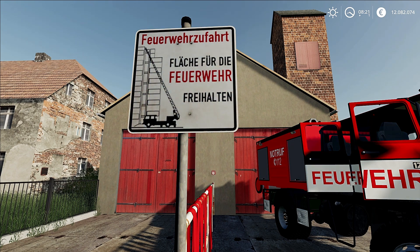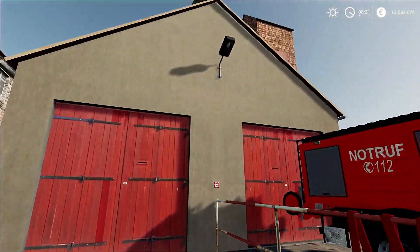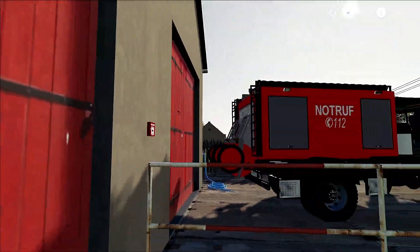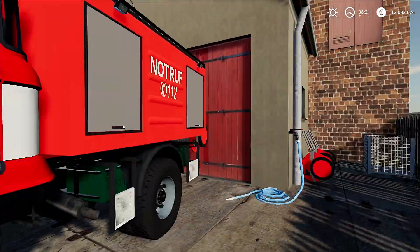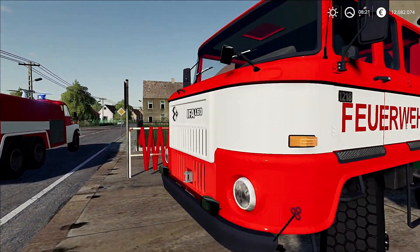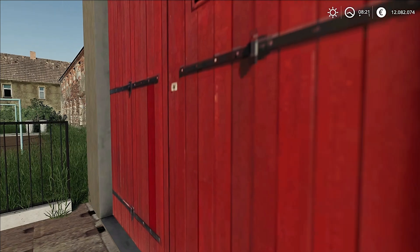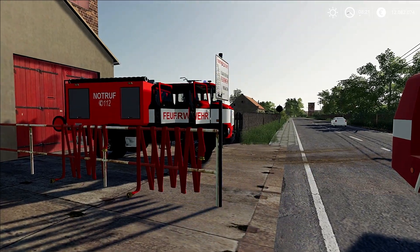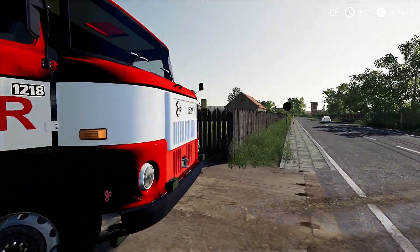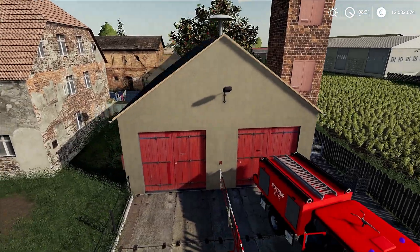Hier steht erstmal ein Schild: Feuerwehrzufahrt - Fläche für die Feuerwehr - Freihalten. Das ist ganz, ganz richtig. Wir haben hier ein großes Gerätehaus, sieht sehr alt aus. Wir haben zwei Fahrzeugunterstände. Hier vorne steht ein Einsatzfahrzeug, was man nicht bedienen kann - das kann man auch nicht wegfahren oder so. Das steht leider immer vor der Feuerwache, finde ich ein bisschen schade. Außerdem kann man hier halt auch die Tore nicht öffnen. Das Gerätehaus hat ansonsten gar keine Funktion - man könnte höchstens sich hier vorstellen.